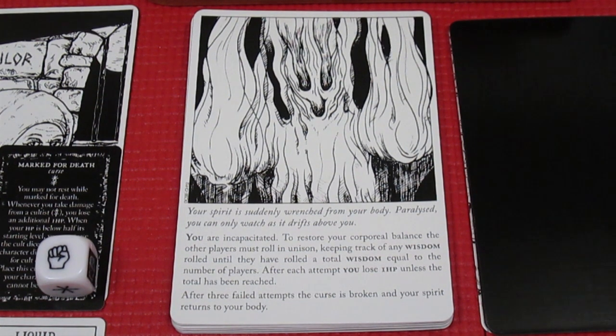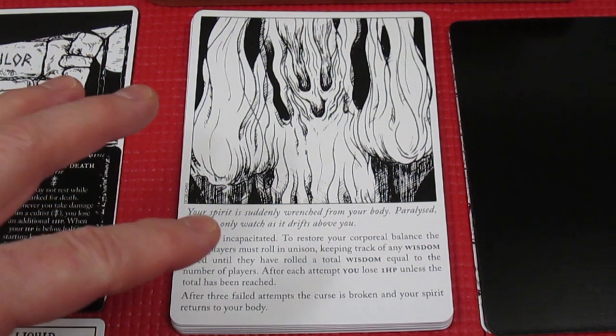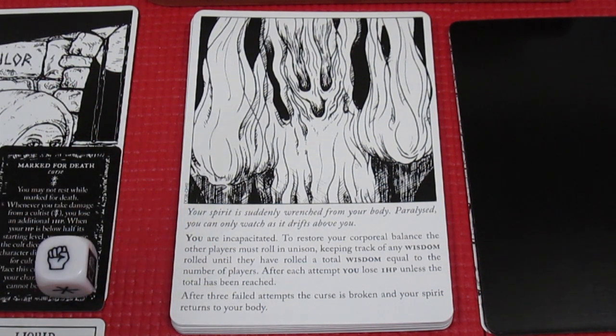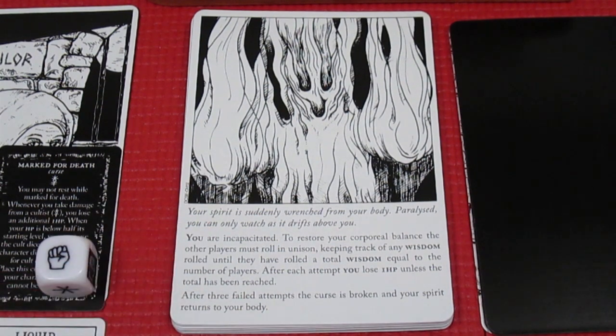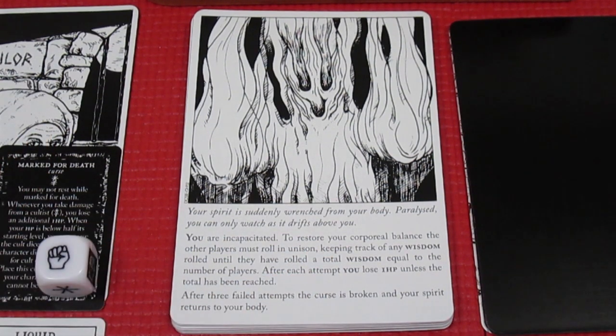They must roll a total wisdom equal to the number of players. After each attempt, you lose one hit point unless the total has been reached. After three failed attempts, the curse is broken and your spirit returns to your body. Worth noting: if the Mason rolls doubles, he can use Healing Verses to restore one hit point to the Tailor, potentially offsetting her health loss. Let's get rolling.